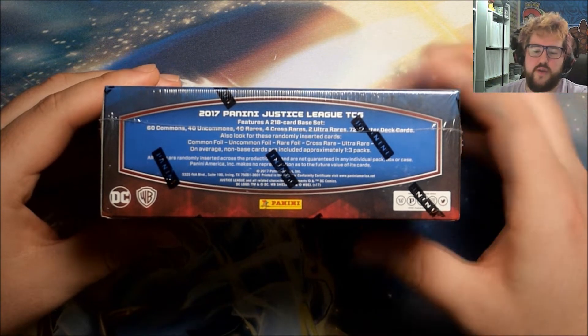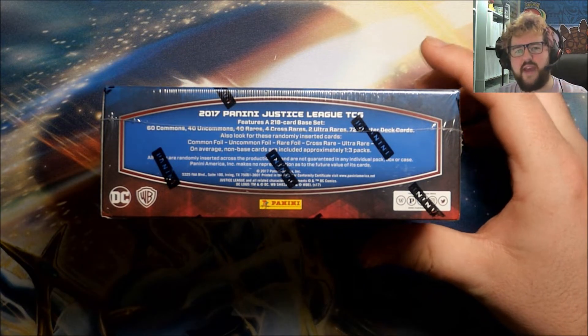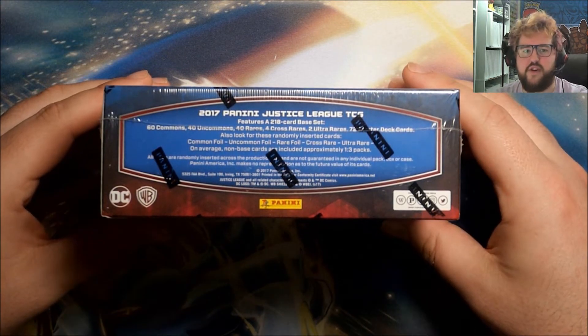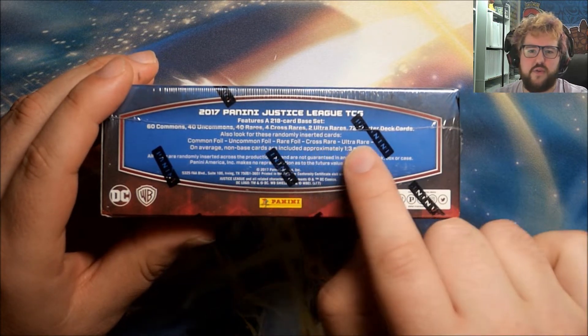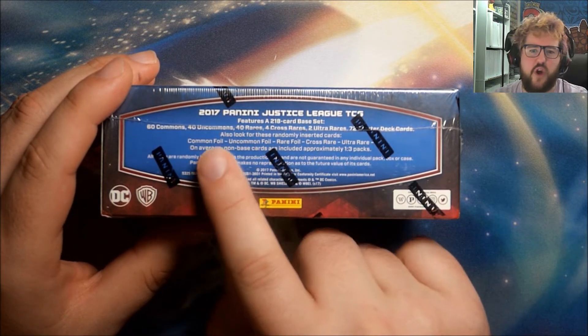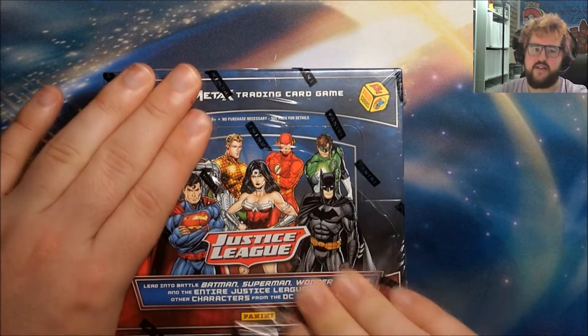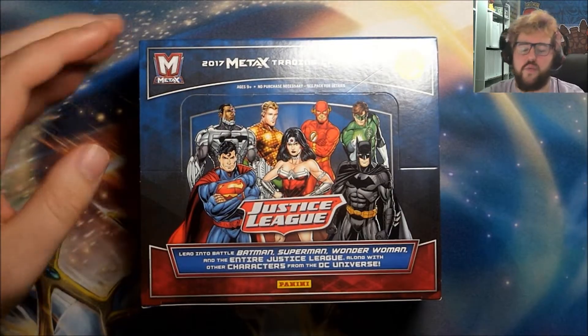So here's what we're looking for. As you can see, we have four Cross Rares and two Ultra Rares as kind of the big top hit. We should be guaranteed a Cross Rare in the box, and I think there is a one in two chance that we get an Ultra Rare. Also, non-base cards — one in three packs — that includes the foils, common foils, uncommons, etc. All of the other cards, other than Cross Rares and Ultra Rares, have a parallel foil set, so hopefully we get some nice ones of those.